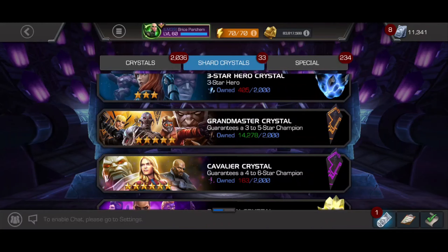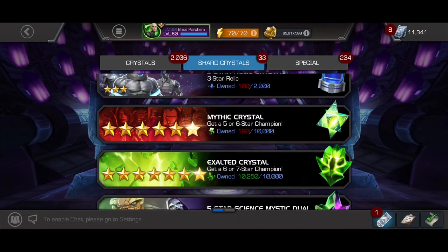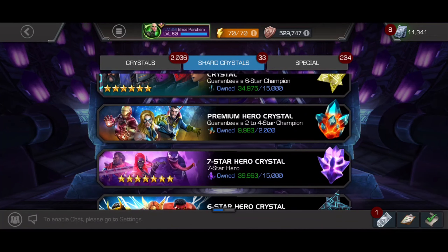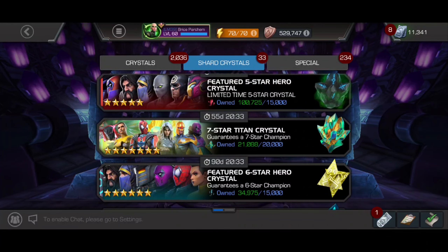Welcome back to the channel everybody. We're going to be doing a crystal opening. We're looking for some seven stars out of this exalted crystal, hoping to get three of them. But we need a lot of dupes of six stars and we don't have a lot of six star shards. Then we're going to open a Titan crystal, hopefully getting a new champ out of there.